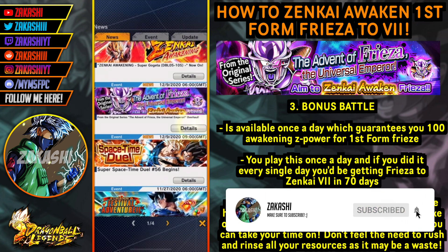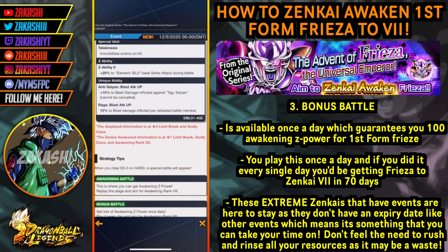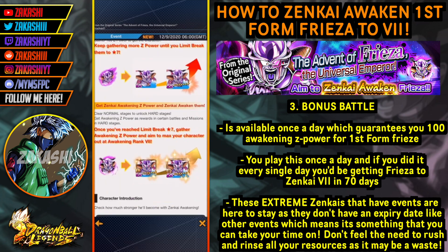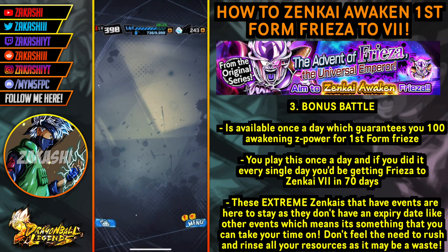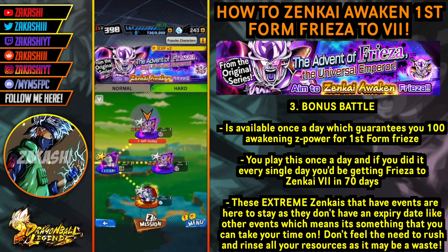If you go into the news section and check the Freezer event, the Zenkai awakening for Freezer doesn't show an expiry date, which means the event is going to be here for a very long time. So I don't advise going crazy with energies and skip tickets - there's no point, they're going to be here for a very long time. The characters from these events are generally not that good anyway; Napa is quite exceptional but Raditz and Vegeta are not, so you can't expect much from EX units.